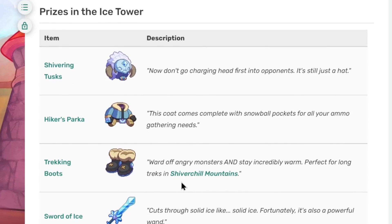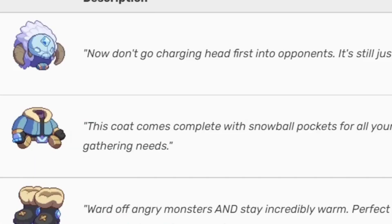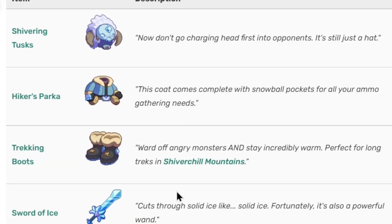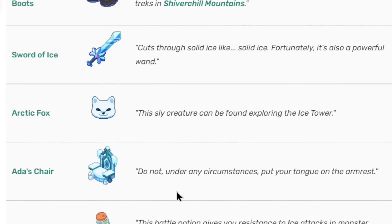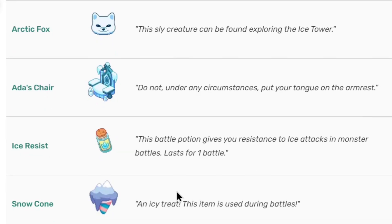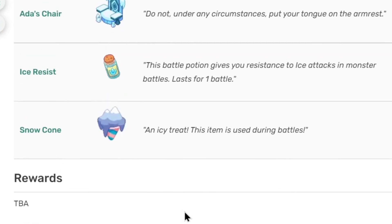The prizes which you guys can get from spinning the wheel include the Shiver Tusks, the Hiker's Parka, the Tracking Boots, the Sword of Ice, the Arctic Fox, Ada's Chair, the Ice Resist Potion, and the Snow Coon.